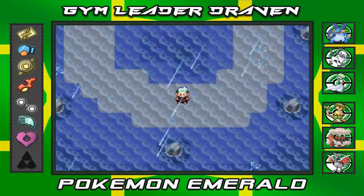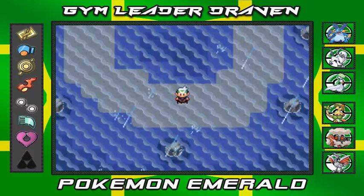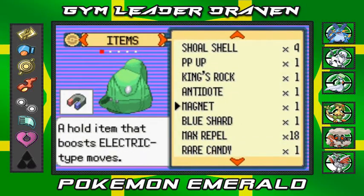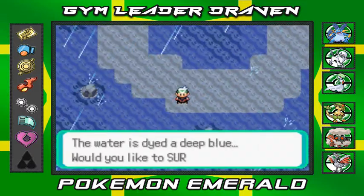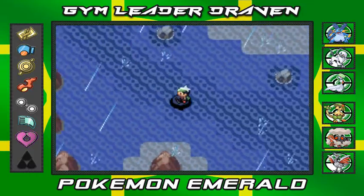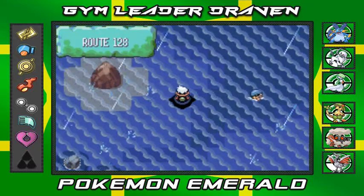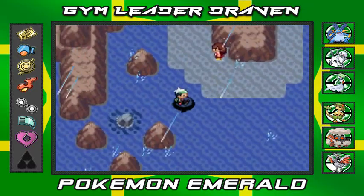Now we have to go over to Sootopolis City because apparently there's something going on right there that we need to take care of. Now that we have the Lati number three helping us out, we're going to dive around this area. We are in Route 129 already, battled these people, and it is getting crazy right here.